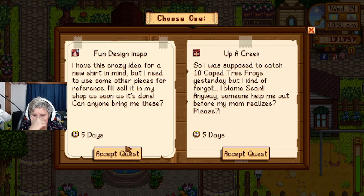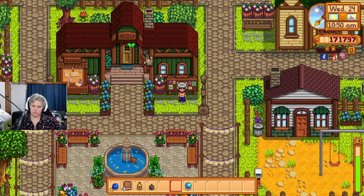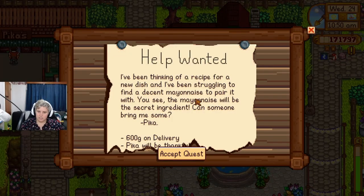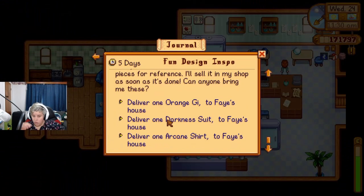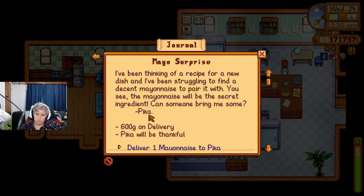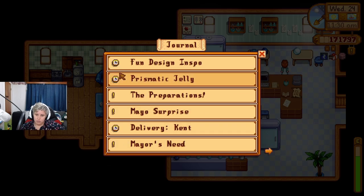I was supposed to catch 10 caped tree frogs yesterday but I kind of forgot — I blame Sean. Anyway, someone help me out — I don't know how to catch those. I have this crazy idea for a new shirt but I need some other pieces for reference. A new display recipe — struggling on a decent mayonnaise to pair it with. Can someone bring me some mayonnaise? I have heaps of mayonnaise. Orange, darkness suit, arcane shirt — I don't know where to get those from. One mayonnaise, I can do that.